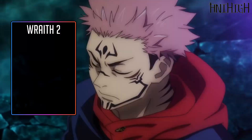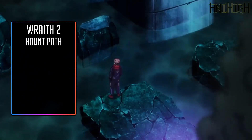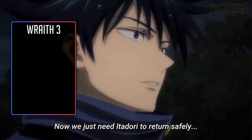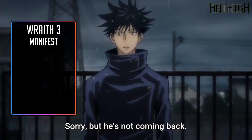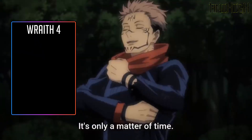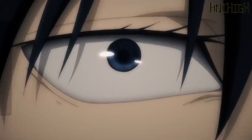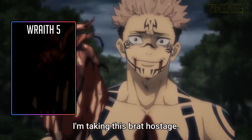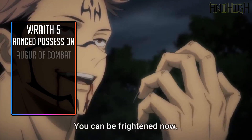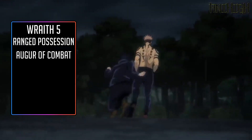Second level, Unbodied Wraiths get a buff to their haunt path — you can now possess dead bodies along with a few other benefits. Third level, Unbodied Wraiths gain the ability to manifest a physical body — you don't need it. The feat at this level will be Strengthened Possession for plus 4 to your active possession checks. Fourth level, Unbodied Wraiths gain another buff to their path. Knowledge Religion is now a class skill, and the stat increase at this level will be plus 1 Intelligence. Fifth level, Unbodied Wraiths gain a Wraith Haunt — you'll take Ranged Possession in case you want to possess somebody from range. The feat at this level will be Augur of Combat, which adds your casting modifier to your attack rolls.